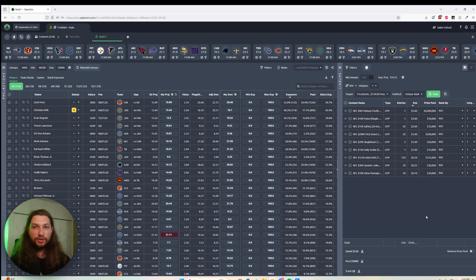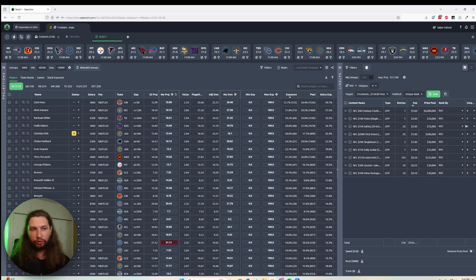The best part is you don't have to give up any control at all. If you like to tinker and make adjustments to min and max exposures, those settings will be adhered to as we fill each contest in your lineup portfolio. You can also change your sorting method — if you want to fill some contests by projected score or a custom metric, you can make those adjustments. And you can handle min uniques either at the global level, changing the min uniques of all your different contests at once, or at an individual contest level.